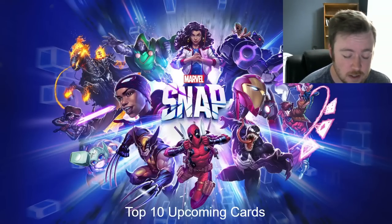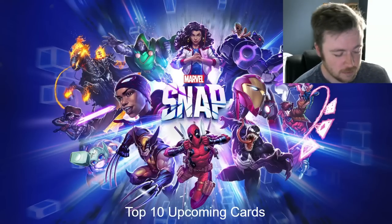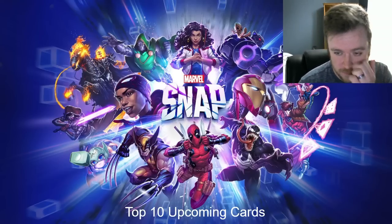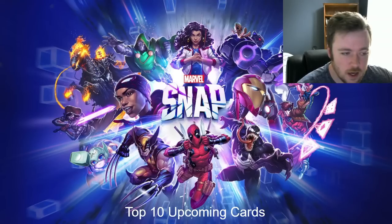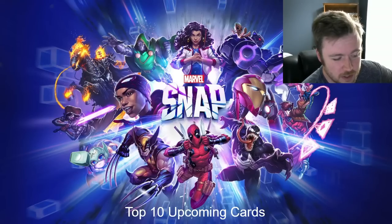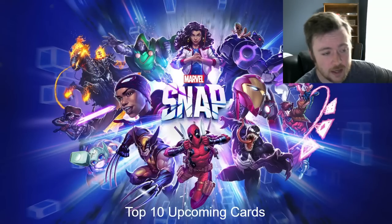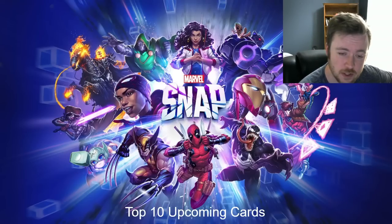A fun fact: there are a lot of data-mined cards, and if you go to snap.fan — shoutout to them because I use them for the card images in this slideshow — you can look at all the unreleased cards. It's important to disclaim that some of them could easily be changed before they are actually implemented into the game. We've actually seen that already — for instance, Black Panther was originally a four-energy, two-power card.